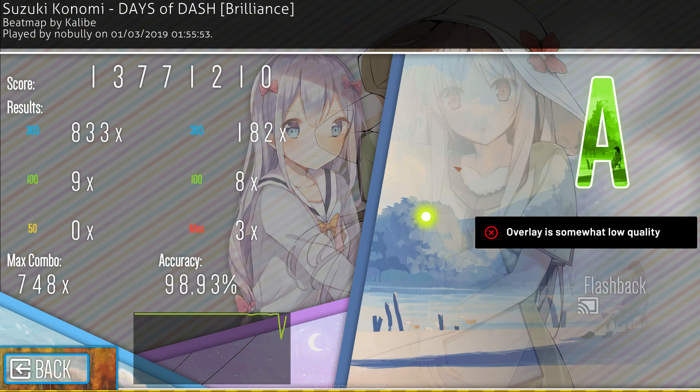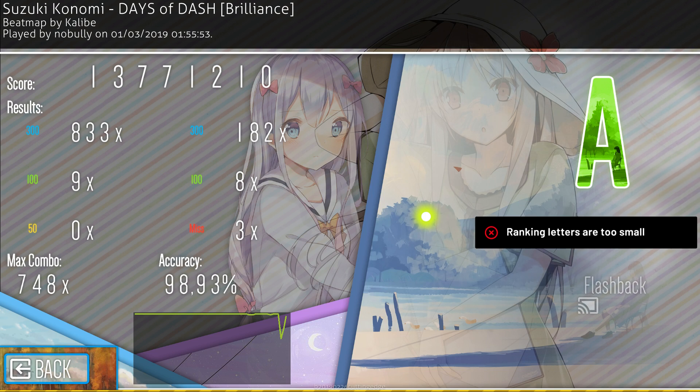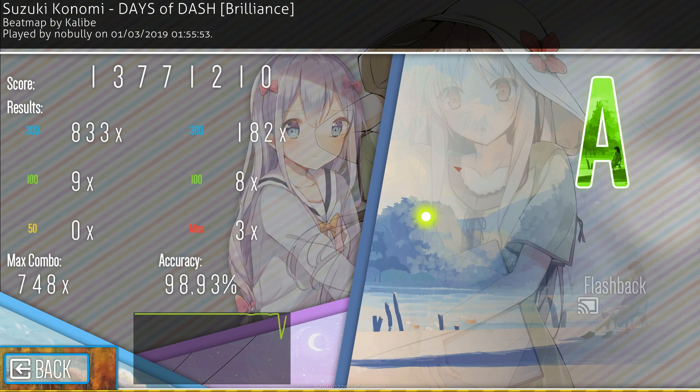The ranking letters are probably my biggest complaint with the ranking screen. They are just too small and don't really make sense in the context of the skin. They work well, but the contrast of element choice and the sizing of them don't make sense. Overall, I feel like the ranking screen is the weakest part of the skin.